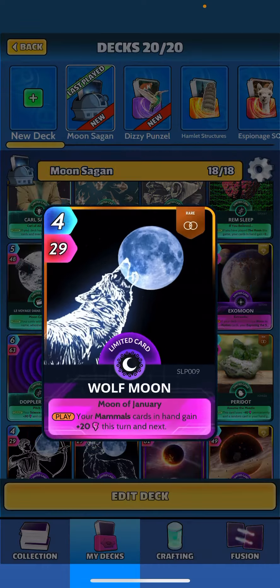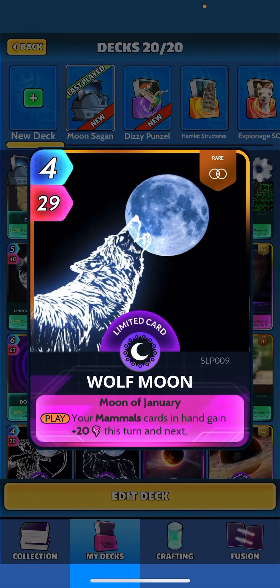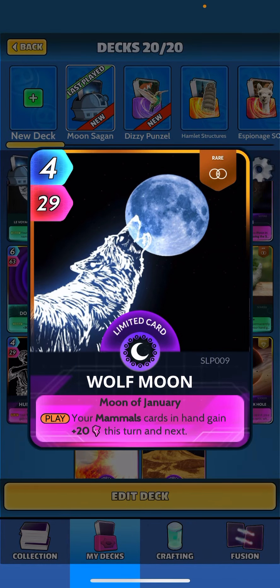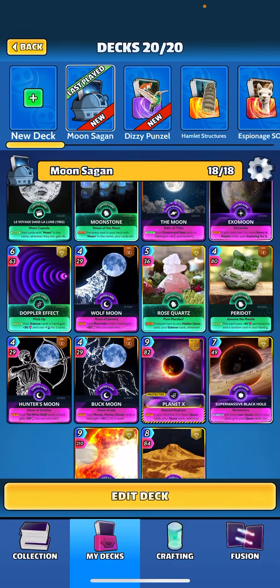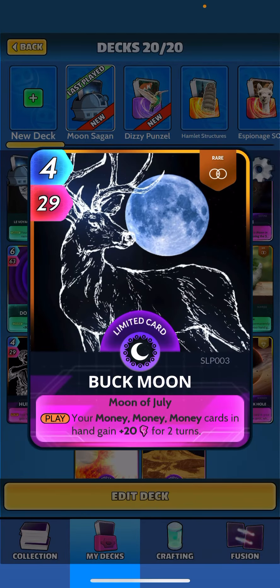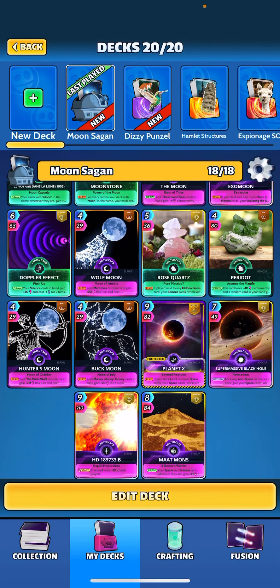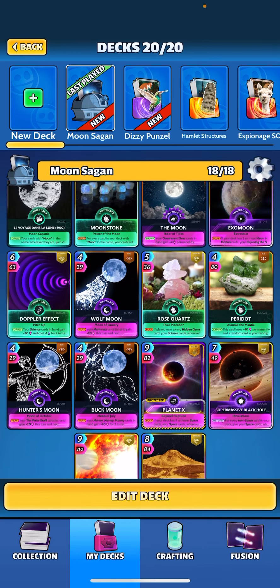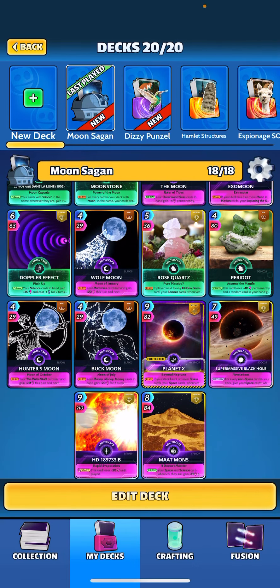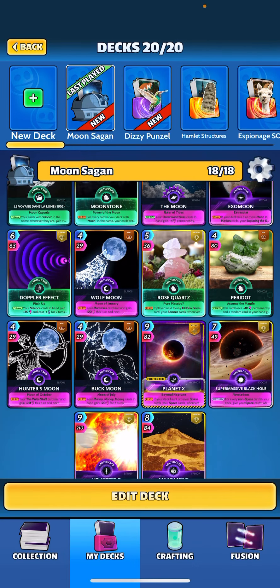We also have Wolf Moon — again dead ability, strictly in here for the moon name. These cards do get quite large; even though the ability is basically null and void, you'll see the power on these cards from all the buffs gets quite big. Hunter's Moon — again dead ability, just in here for the name — along with Buck Moon. Other moon cards, that might be it, so not a ton. We didn't go too crazy with it.